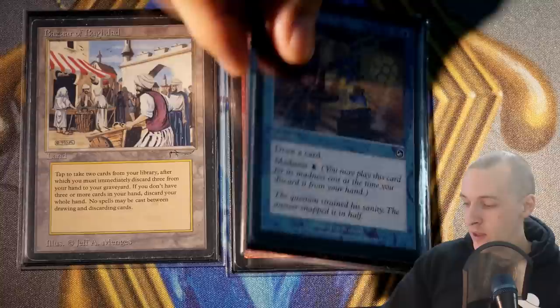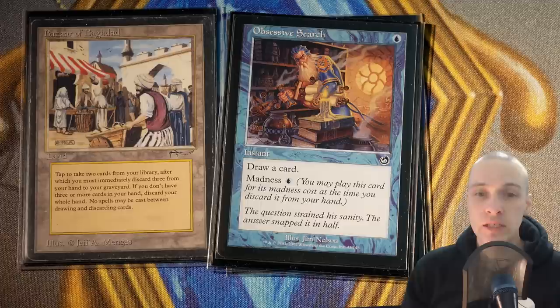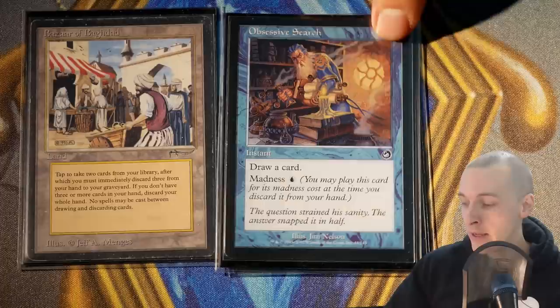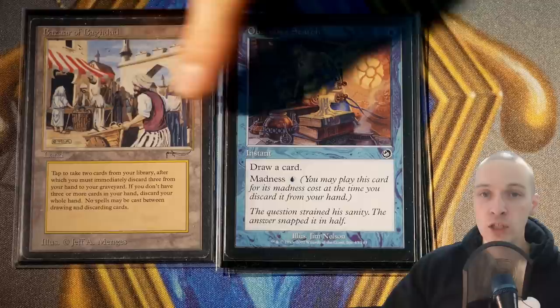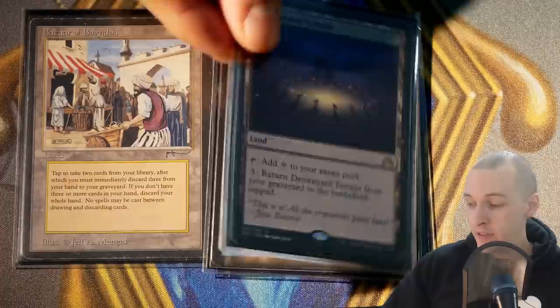The first madness card I'm going to showcase is Obsessive Search. For one blue mana at instant speed, draw a card. Madness: one blue mana — you can cast it for that cost instead. So tap Bazaar, cast this, draw a card, and you basically go draw two, discard three, draw one — you're going plus-minus zero. We also have this spell with flashback from the graveyard, and Drowned Catacomb — for three mana you can return this from your graveyard back into play, giving a little rebuilding power.